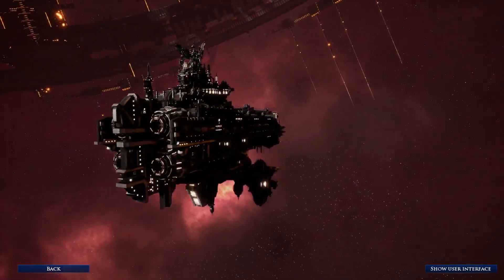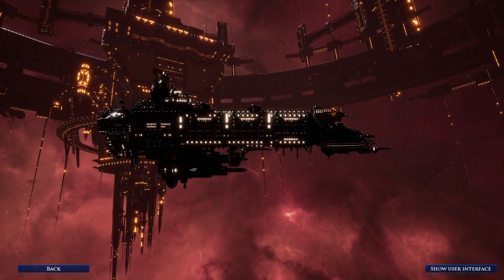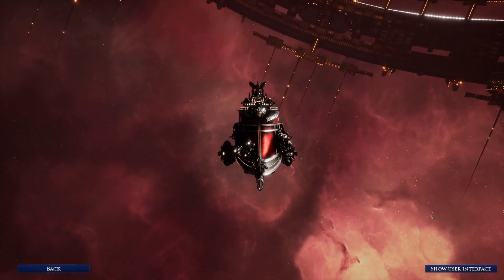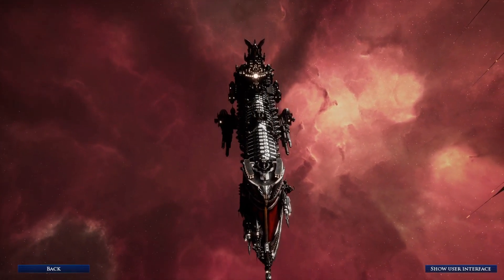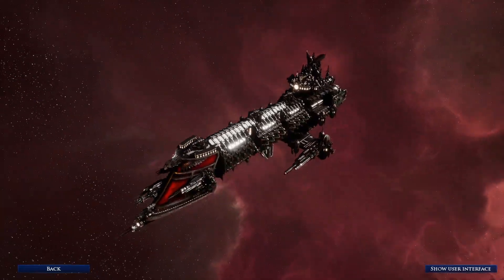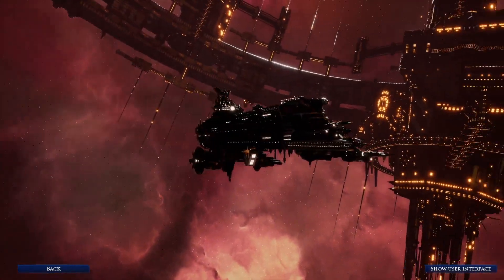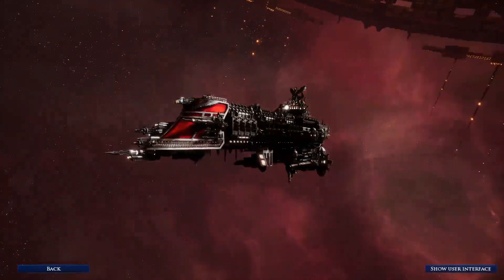Its biggest drawback is that it is not as heavily armed as some of its contemporaries who do not have squadrons, and also its relatively slow speed. Moving 15 centimeters per turn means it will struggle to keep up with the rest of the Imperial fleet and to maneuver into advantageous positions, unless the rest of the fleet throttles itself to add layers of protection to this beast at the heart of the fleet.